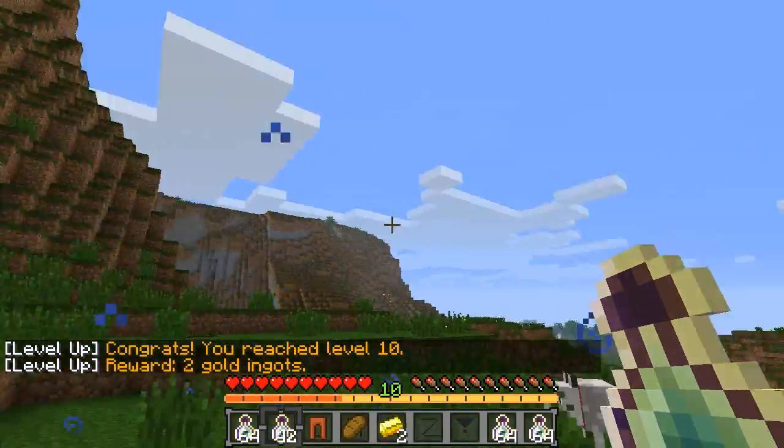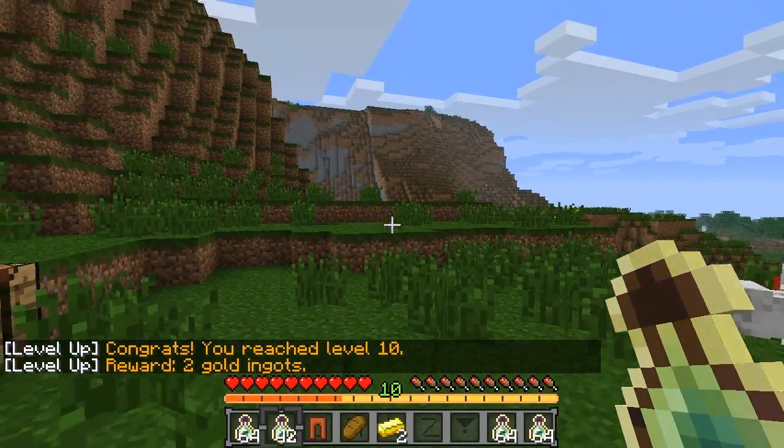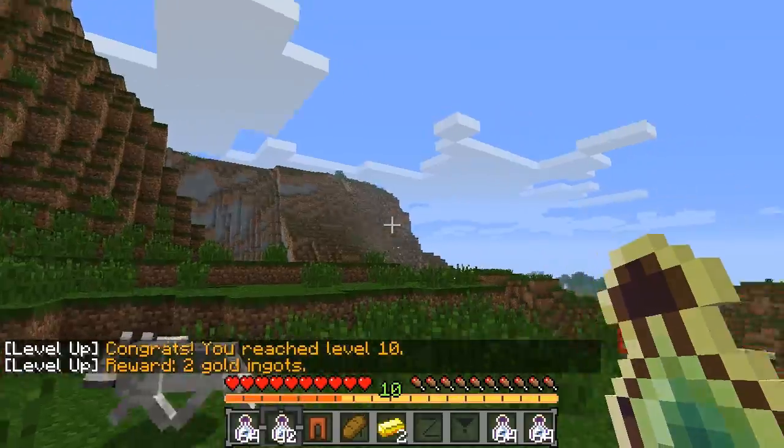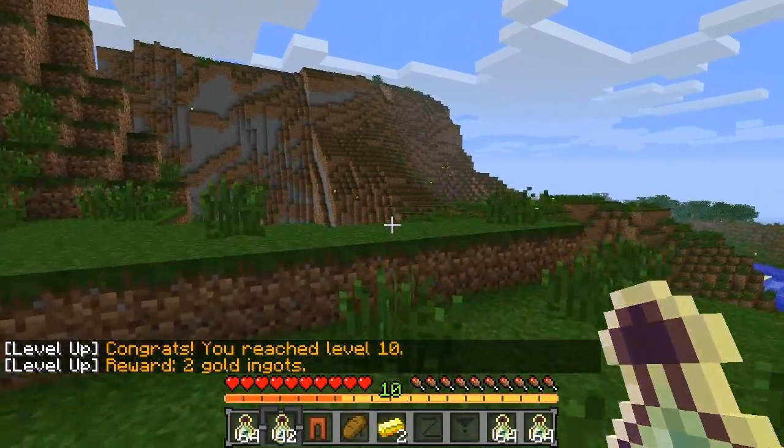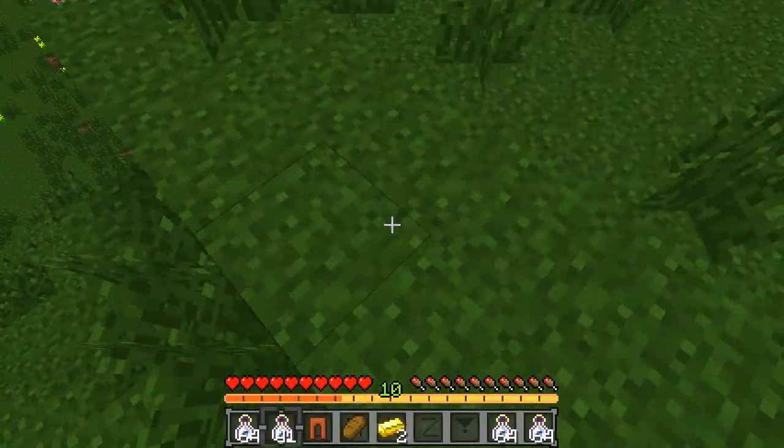You get a nice cool text when you reach any level divisible by 10. So level 10 divided by 10 is 1, which is why I got the cool text. I got two gold ingots, which is kind of cool.